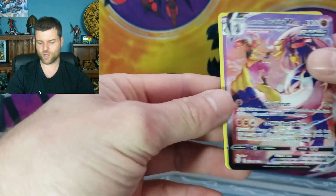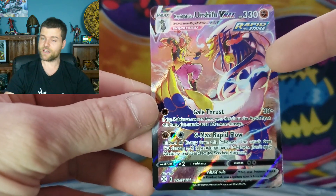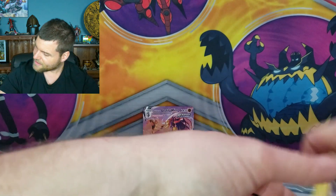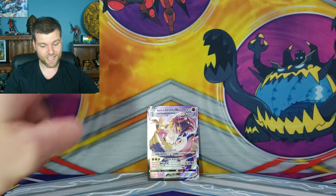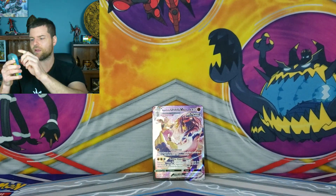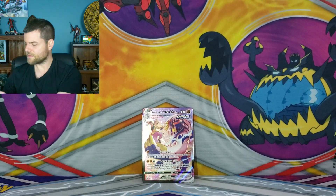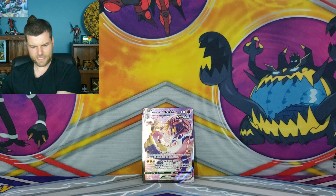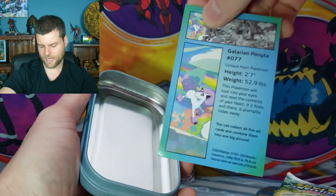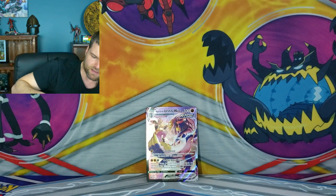Dustox holo rare — you can go to the side. Gale Thrust, GMAX Rapid Flow — that is awesome. He's hitting the gym, all buffed up, ready to go. You're going center stage — thank you for starting the party up. Now if we just keep it going with the hits, that would be amazing. It's a beautiful card. Is it Rapidash? No — it's Galerian Ponyta. Pretty good.